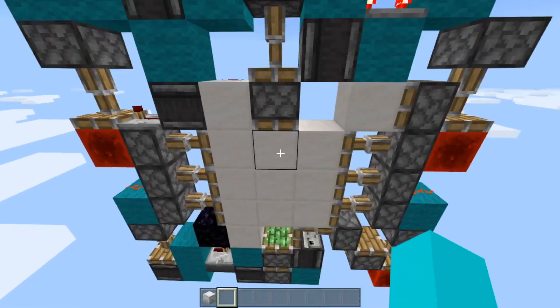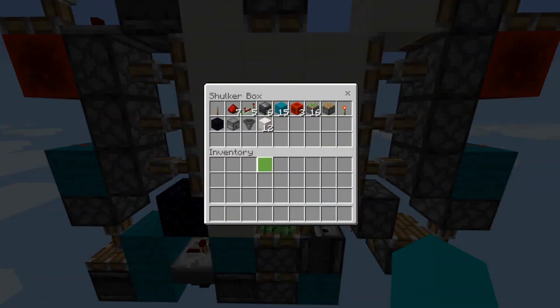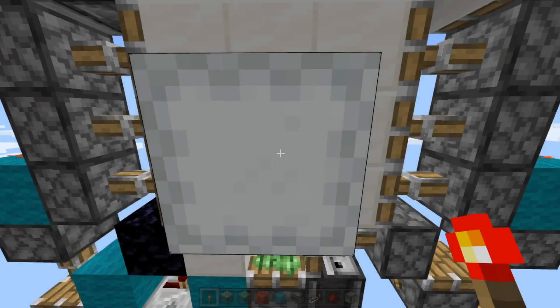So let's actually begin building the door. What you're going to need for building it is in this shulker box. I'm not even going to bother reading it because I want to be concise. Now what we have here is just all the redstone components. I'm going to put them all in my inventory super fast — I'm totally not using an auto clicker. And then we're going to build this door.